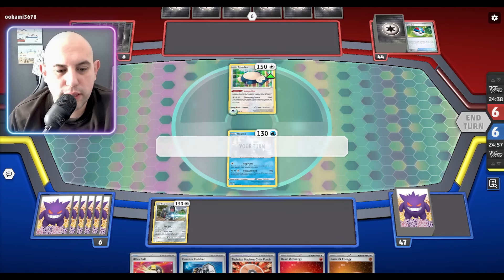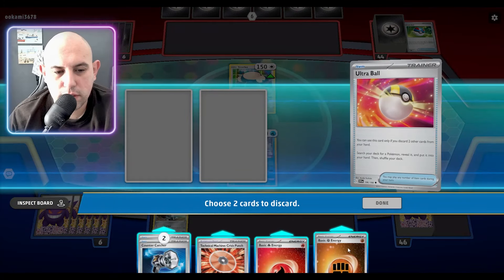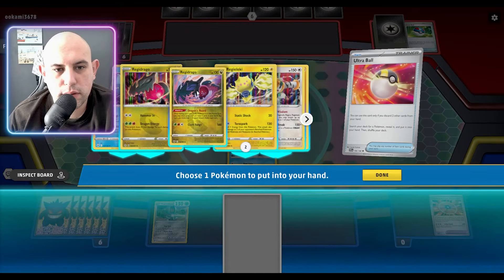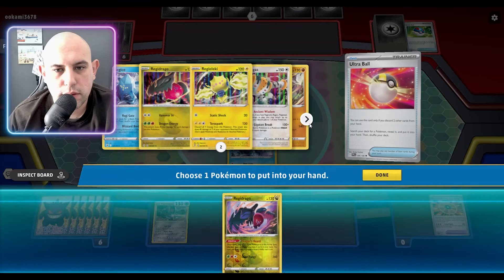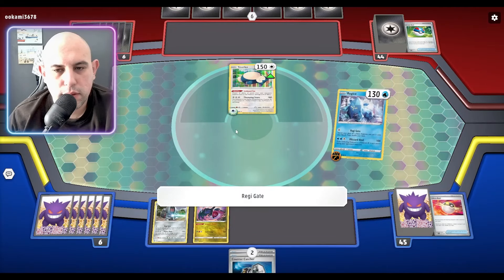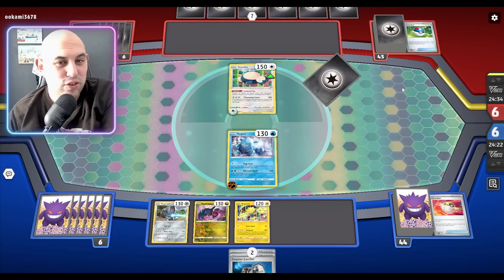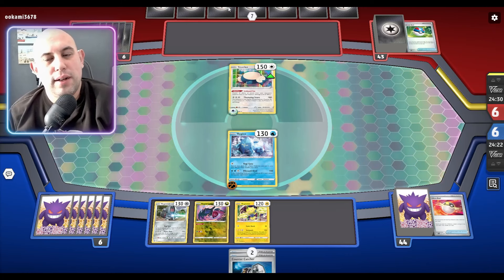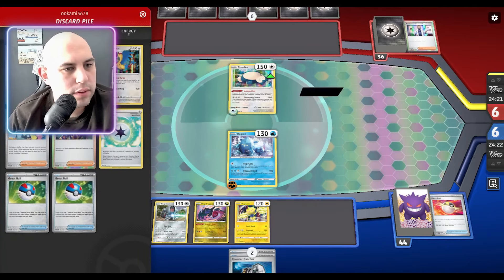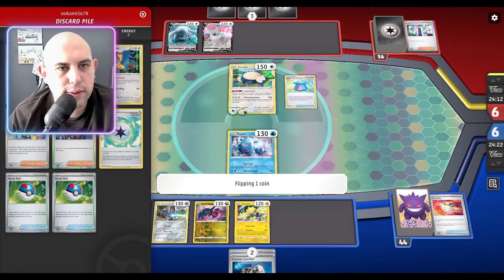It is a Lugia deck, so we'll go for — I kind of need some of this energy. I'll get rid of this and the Crisis Punch, I'll get this, this, and then do Gate to get you and we'll see what happens next. That's a Research, that's one, our key-ups, and the Lugia and the Boss and the Loonie — so that's the Jet and the Gifts. I bet he was looking for heads there.